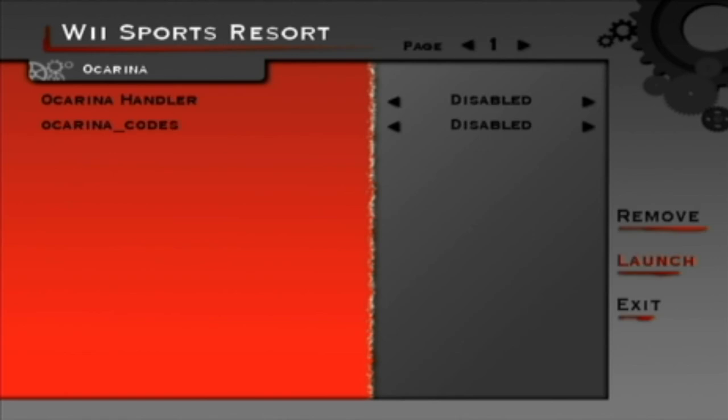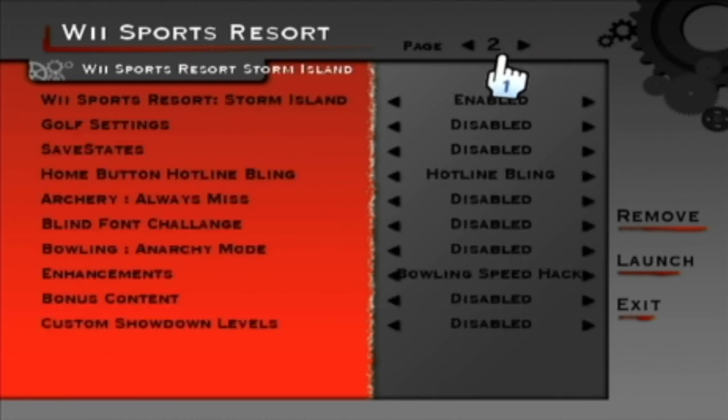If you want to find this mod, just look up 'Wii Sports Resort Storm Island download.' What you'll need is an SD card with at least one gigabyte of space, a Wii or Wii U with Revolution on it, a copy of Wii Sports Resort, and the Wii remote with Wii Motion Plus — either built in or via the adapter.